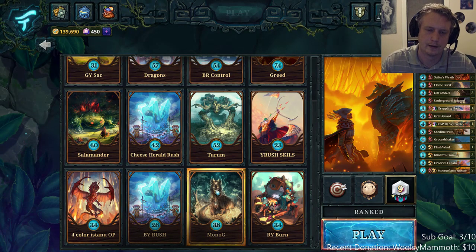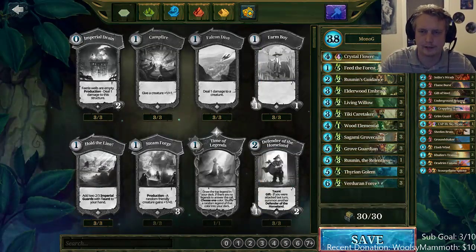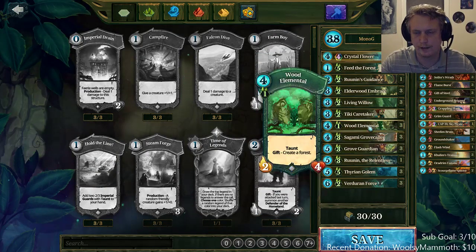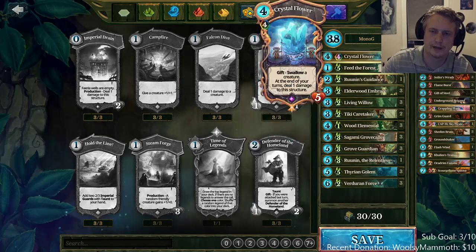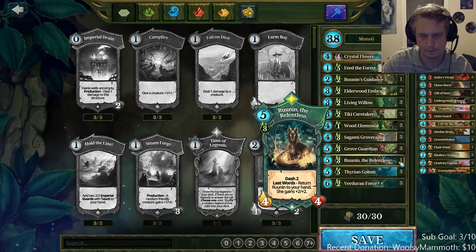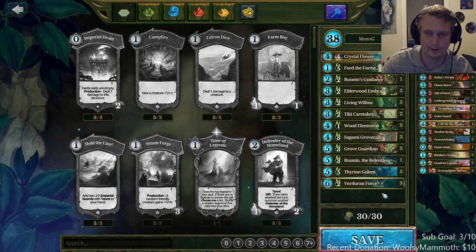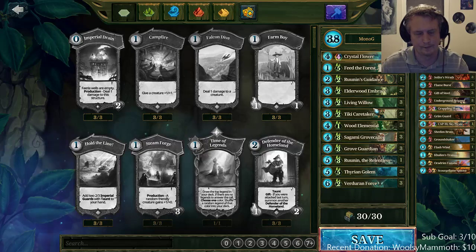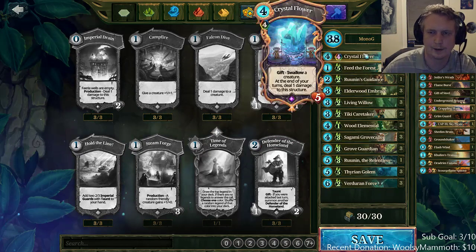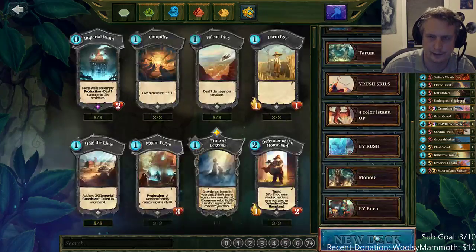Mono Green is decent consistency, but it's pretty weak to certain matchups. This particular Mono Green is good against Yellow Rush because I have three Grove Guardians, but other than that it's slow, so it's weak to big combo decks like Tortoise, Gymshell Tortoise, combo Skyyak, Royce Creation, or straight up Frogtosser Skywhale decks. You can't even Crystal Flower a Skywhale either. It's a little bit slow and it doesn't take a whole lot of skill to play Mono Green, so I don't really like playing it too much.